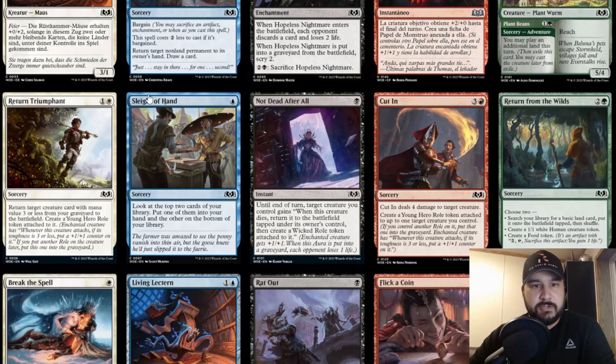Sleight of Hand is back! Interesting. Blue for sorcery — look at the top two cards of your library, put one in your hand and the other on the bottom. It hasn't seen much play in Pauper yet, but it's kind of interesting that it'll be in standard again for the duration of this cycle.